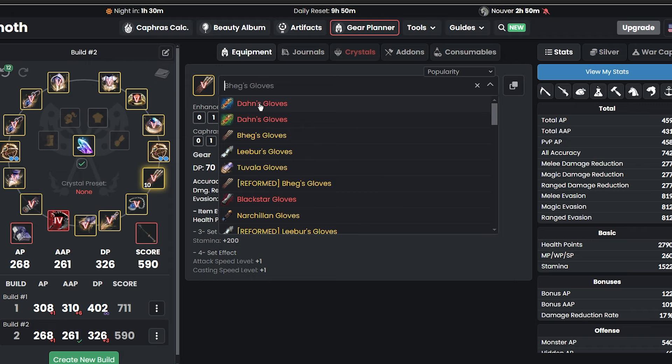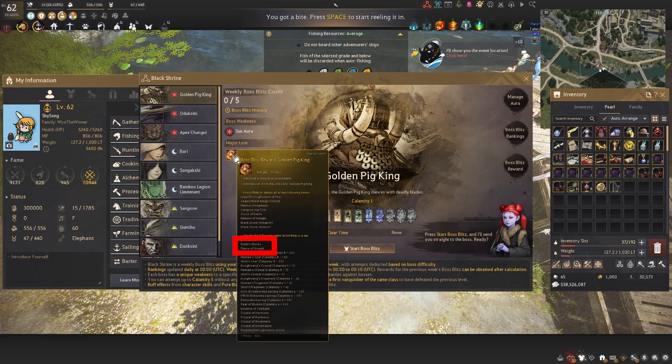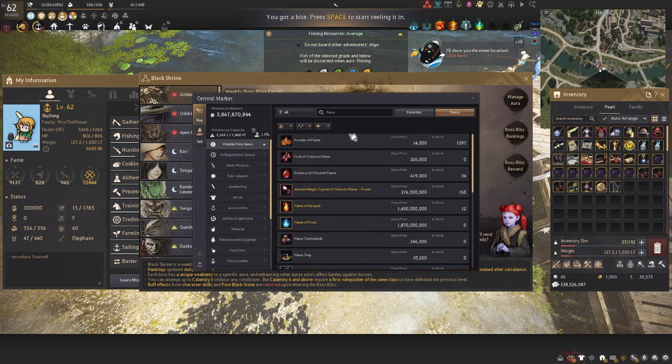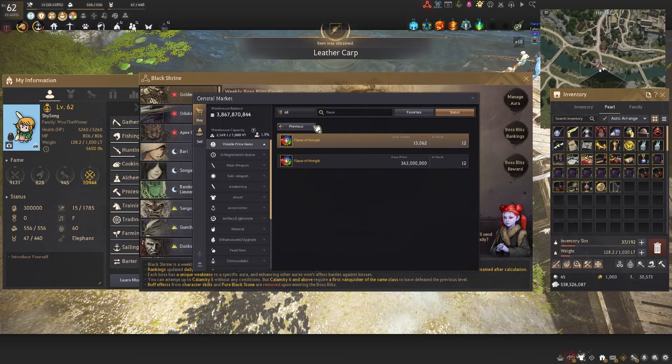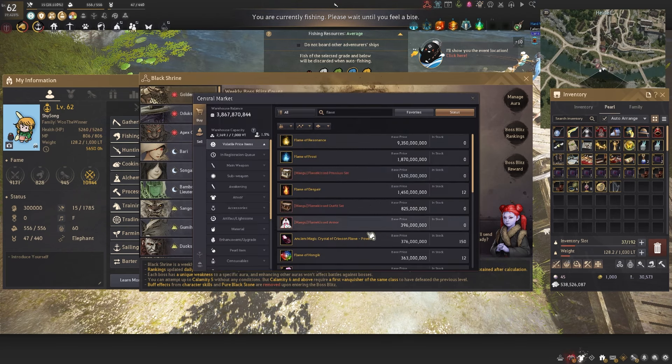The flames are about 600 mil right now — super cheap. So you can get Don's Glove, or you can get RNG carried. If you do the weekly bosses for Black Shrine, you can actually get a chance to get Don's Gloves right away. So in the meantime, work on that every week and hopefully get RNG carried. The Flame of Honig is only 360 million in the market — super cheap — while all the other flames are about 1 to 2 bill. I highly recommend getting the Flame of Honig, which is why I recommend getting the gloves from the Magnus quest. If you want to play safe, pick Begg's Glove, get it to PEN, add Caphras to level 10, and then eventually get Don's Glove.